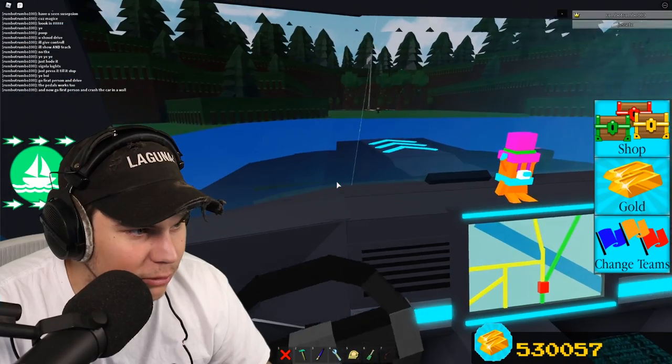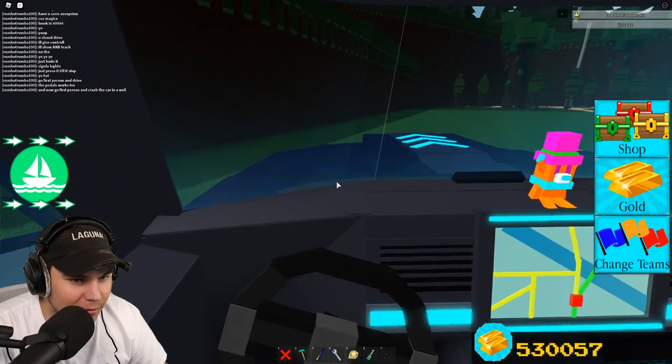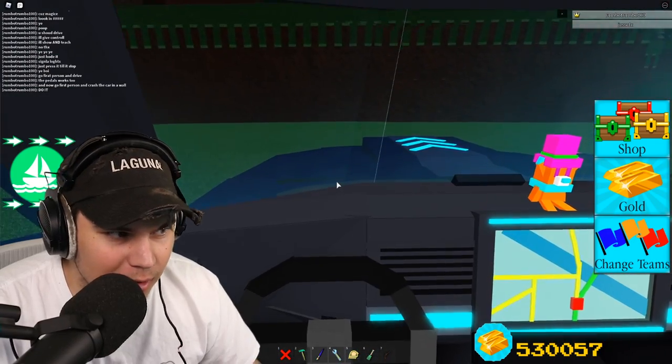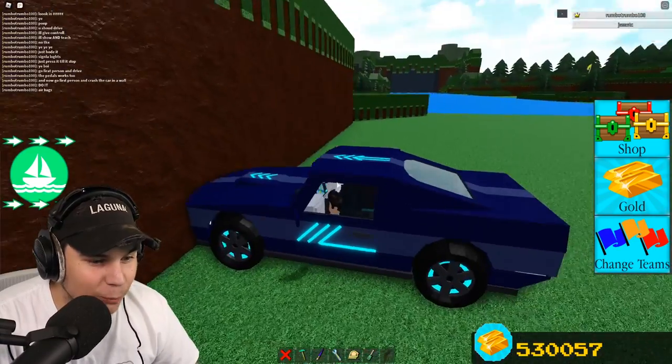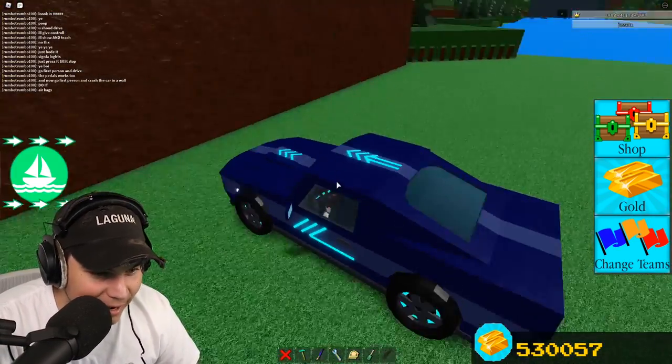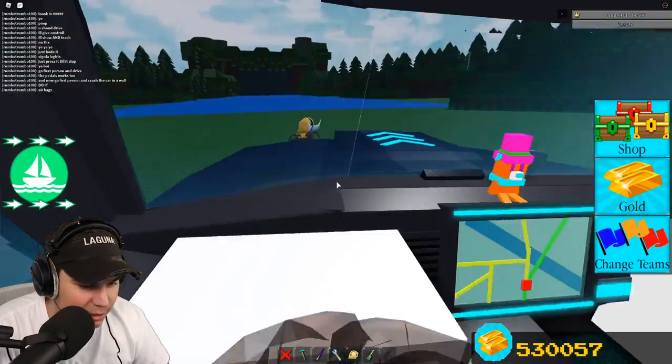Now go into first person and crash the car into a wall. Why would I want to do that? Oh my God — wait, what? It has an airbag! I'm actually so confused on how you could make that work. I've hurt myself.